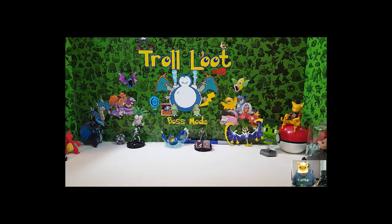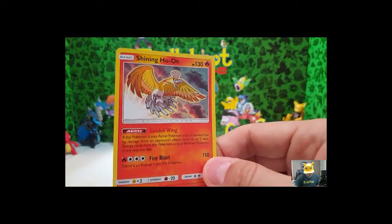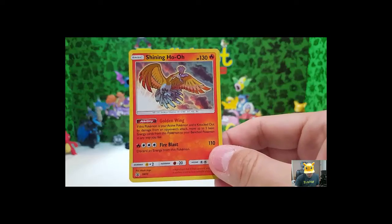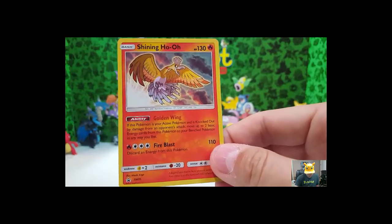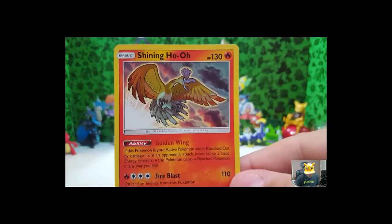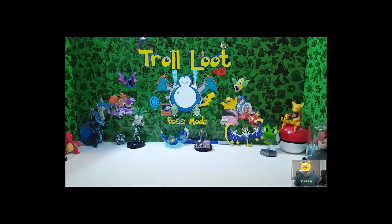It does come with one promo card, so let's go ahead and open that promo card. And here's what we mean by 'Shining' — you see, it's got a little foil look to it. Shining! There you go — pretty cool looking card. See how close I can get it. That's sweet. We got 10 packs.